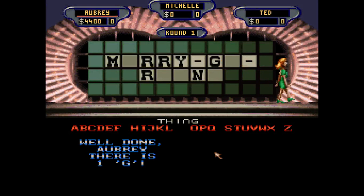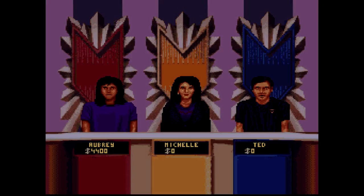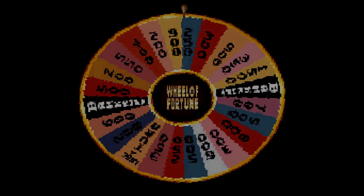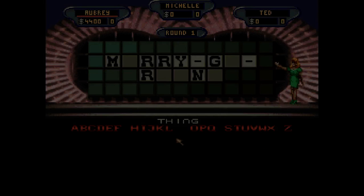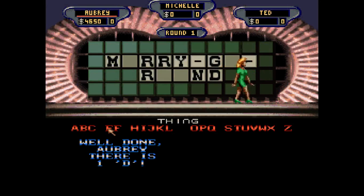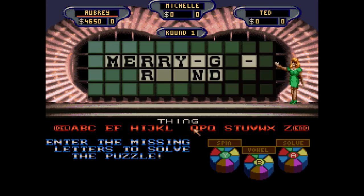I'll spin. $250. Let's have a D. Yeah, there's a D. $4,650. I'm ready to solve — Merry-go-round.